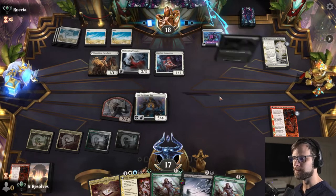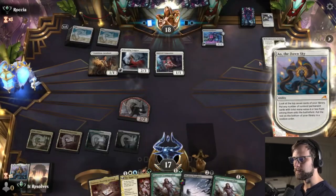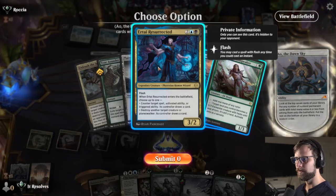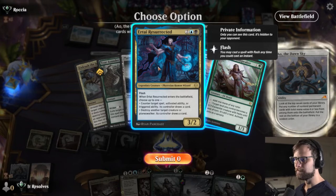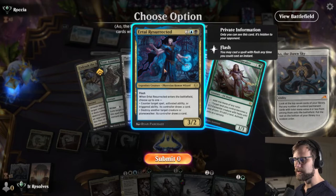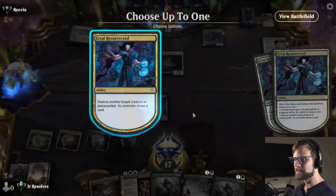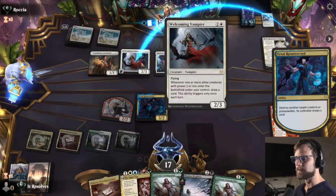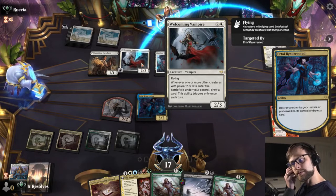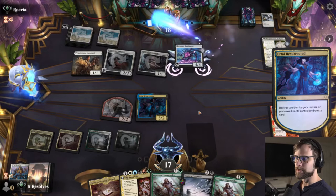Destroy Evil is not the one I was thinking of but that works. Let's hit that first ability and see what we can find. I really like all of these actually. I think honestly the safest play is this — we are going to destroy the Welcoming Vampire. One or more other creatures of power two or less enter the battlefield... yeah we just don't want them to draw extra cards.